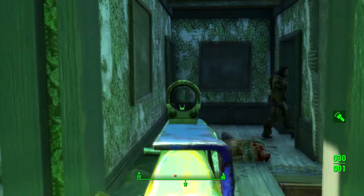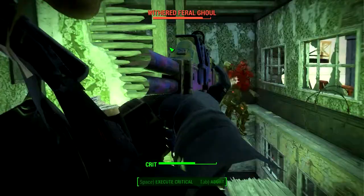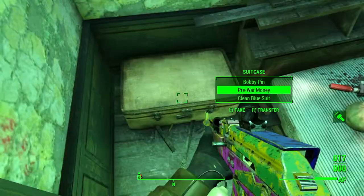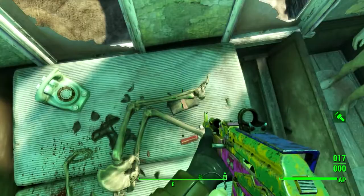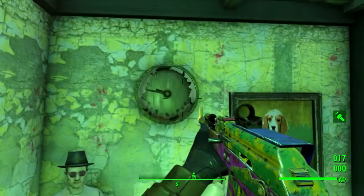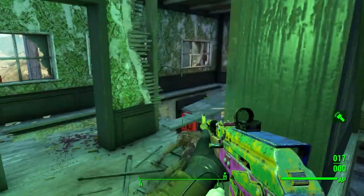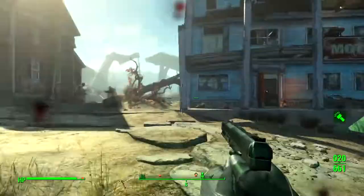Once you are the overboss you're set to control Nuka World, which has several themed sections — since this is a theme park — that are infested with ghouls, things called bloodworms which are a new enemy type, and some mutant animals you'll have to find out for yourself. Right off the bat you're getting new enemies to fight, new gangs to learn, and each gang has armor so you're getting new armor sets. There is also a new AK-style assault rifle, which a lot of people have been asking for, and there's some cool customization options on it as well.